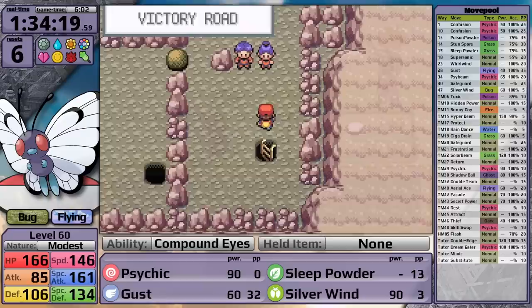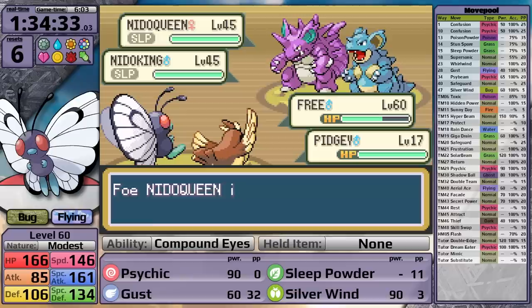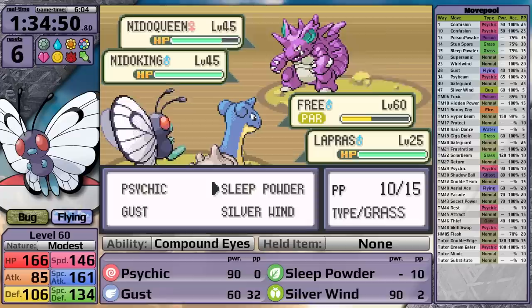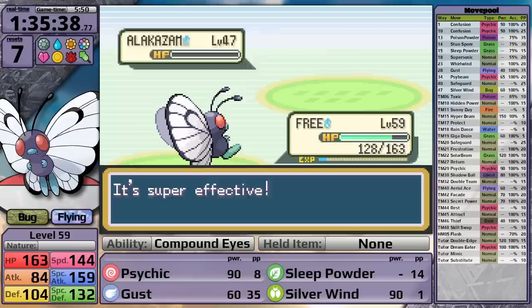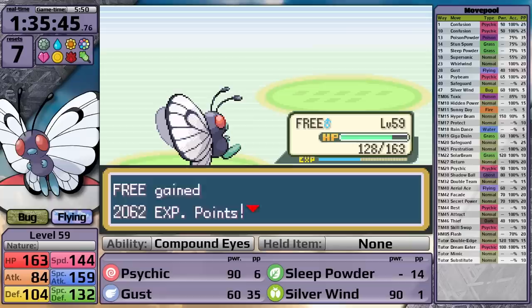At the very end of Victory Road, I make a pathing mistake and run into two trainers. They have a Nidoqueen and a Nidoking, and I'm out of PP for Psychic, so I have to put them to sleep and hope I knock them out slowly. But this is too much for Butterfree and they finish me off. The problem is that the last time I saved was before the rival. I really should have just known that I can path around these trainers. At least I'm able to defeat the rival on my next attempt as well, so I don't get stuck there for any time. With that, I have cleared all of the game and I am ready to take on the Elite Four for the first time.